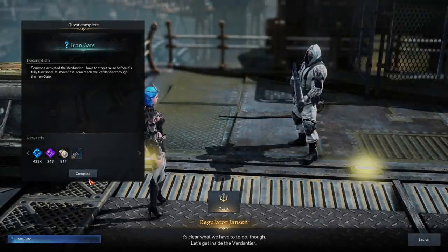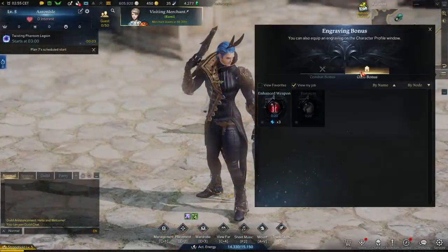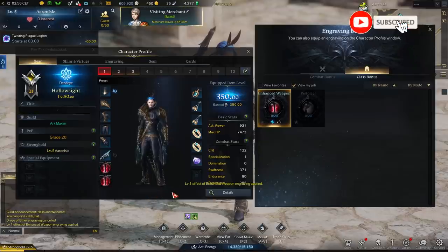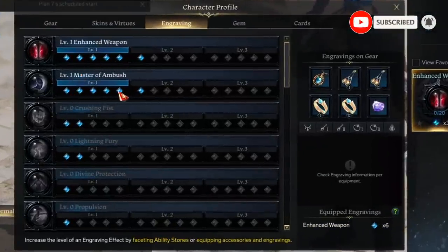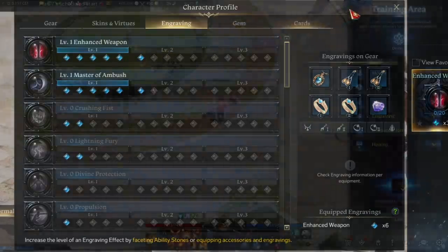Those of you reaching level 50 and beyond in Lost Ark should now be facing the confusing and extremely important engraving system. Engravings can be confusing since each one has a unique trait which has a certain number of nodes on it, and a certain number of nodes are required to even activate the skill.